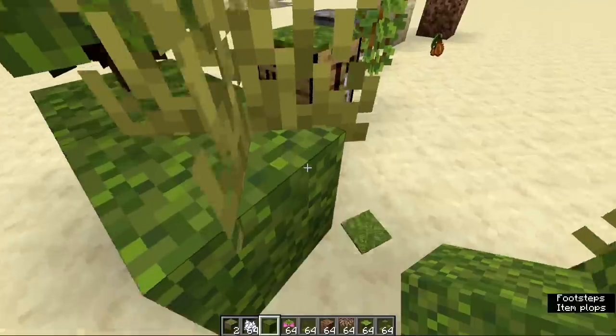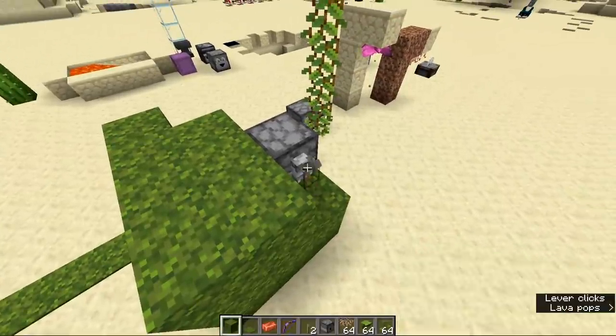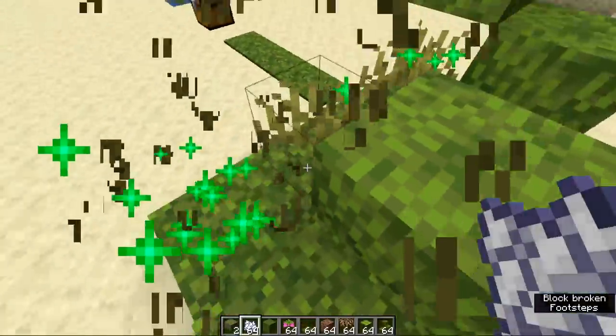By shift-clicking the floor you can make all these blocks pop off for an automatic azalea and moss carpet farm, and you can automate the process of getting these blocks with a dispenser and bone meal. Make sure you're subscribed so you don't miss upcoming videos where I show off these new 1.17 farms.